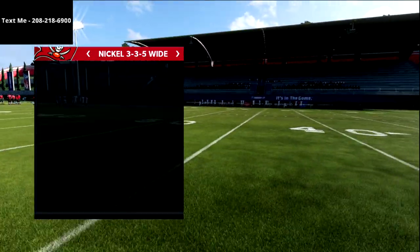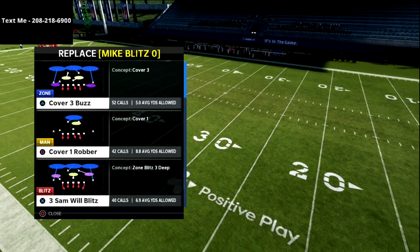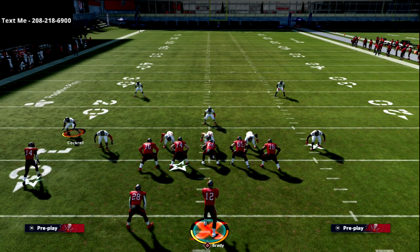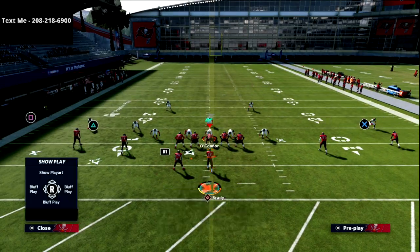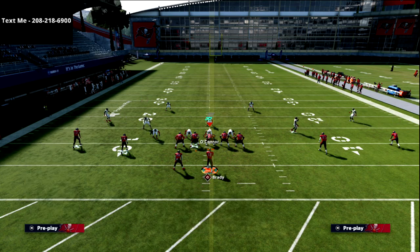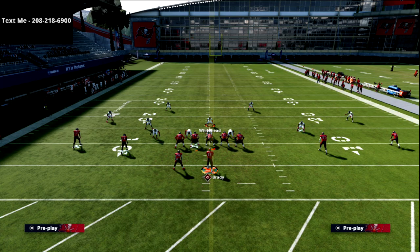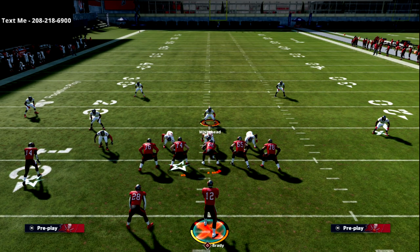Let's get into this seam flat tip. This is why seam flats are so good. Coming out of Mike blitz 3, when I show my play art you see these purple zones say 'seam flat' out here - seam flat and seam flat. If I go to cover three buzz, you see it says 'curl flat' and 'curl flat.' That means they're different zones with different zone logic - seam flat zone logic versus curl flat zone logic.